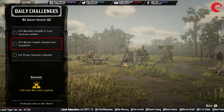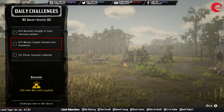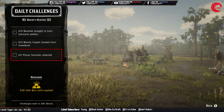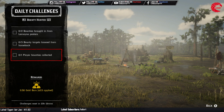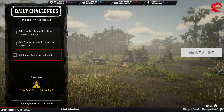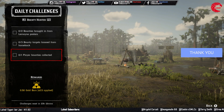After that, lasso 3 bounty targets from horseback. When you are sitting on your horse, just throw the lasso and lasso 3 of them. After that you have to do a player bounty, which means a real player has more than a $20 bounty on their head. When they are around you, you will get a notification that a bounty target, which is a real player, is nearby. You can accept that mission and then kill them or bring them in.